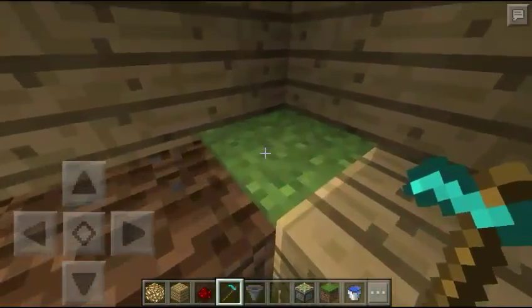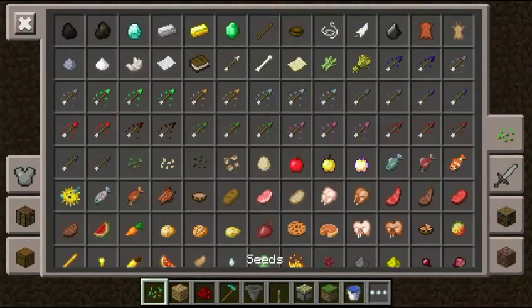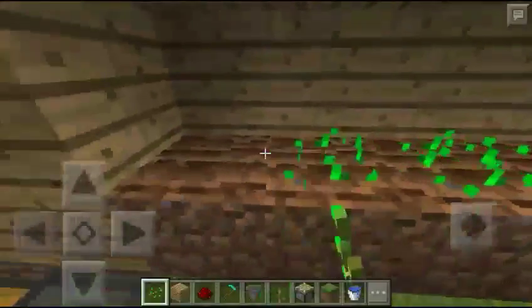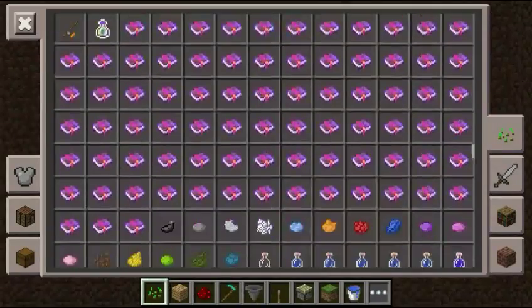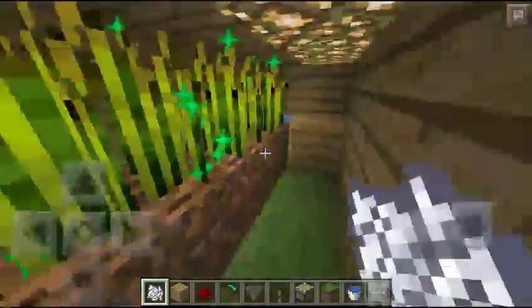Now put down the hoe on the farmland, and then over here put the water back down. I'm just going to use seeds for this video — put them down and give them a little bit of bone meal so they can grow and you can see the process.